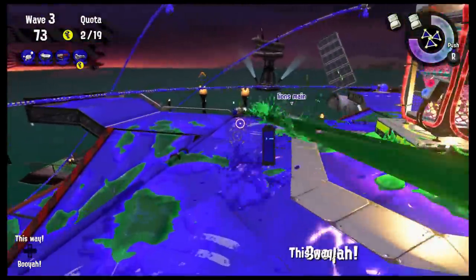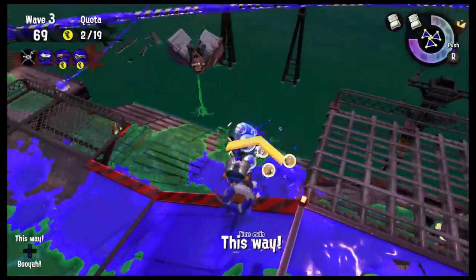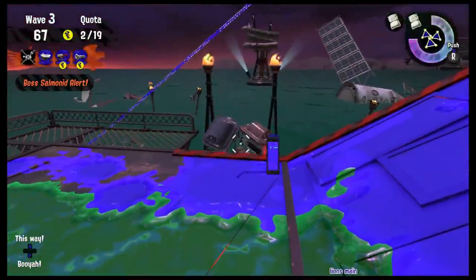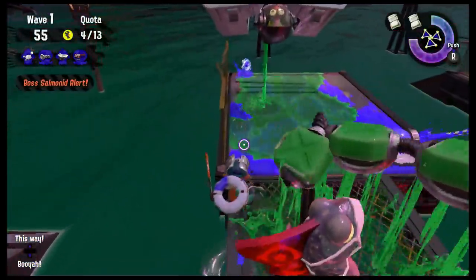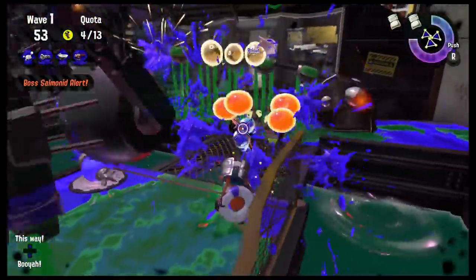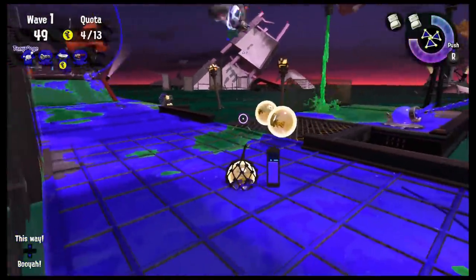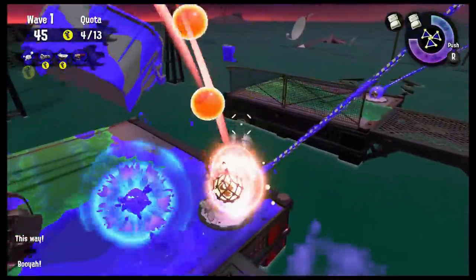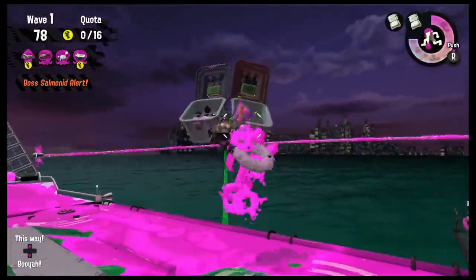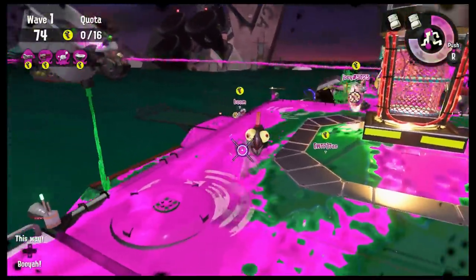Most salmon bosses have to get close to you to attack you. However, Stingers — the tower of buckets that shoot stingrays at you — and Fly Fish — the ones that spam Tenta Missiles at you — are the only salmon bosses that can attack you from anywhere on the map, and will do so for the entire wave as soon as they appear. So they should almost always be your top priority to take out first. I know it's annoying to chuck two bombs at the fly fish, but I'll ask you: do you want to chuck bombs, or do you want to lose? Pick one!